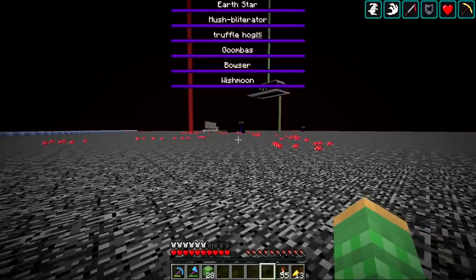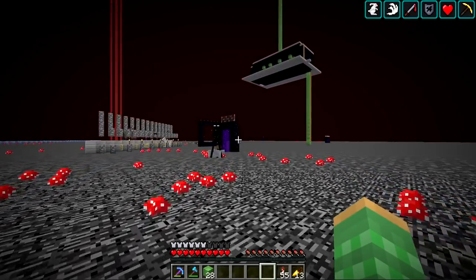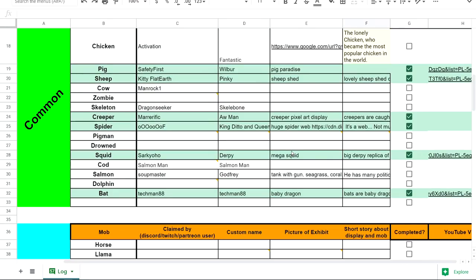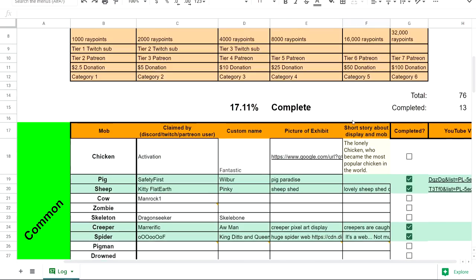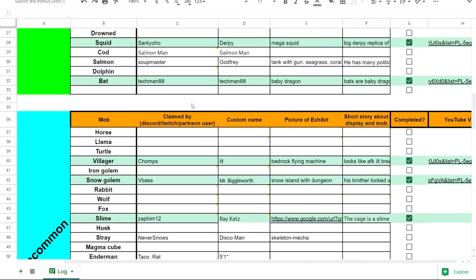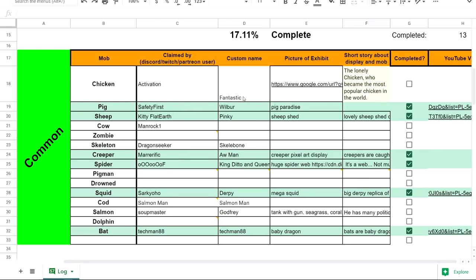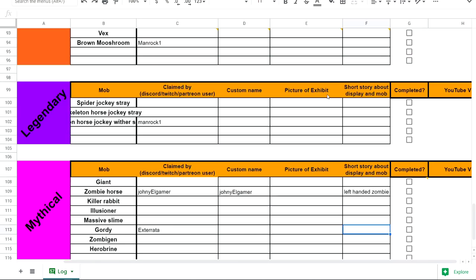As you guys know, we're trying to capture every mob in the game of Minecraft over at the Protex Zoo, and all our progress is tracked on documents. Mobs are categorized as common, uncommon, rare, epic, legendary, and mythical — mythical being ones not added into the game yet. The ones in green are already done, and we're currently sitting at about 17% with 13 of the 76 captured. Today we're going to work on the chicken display.